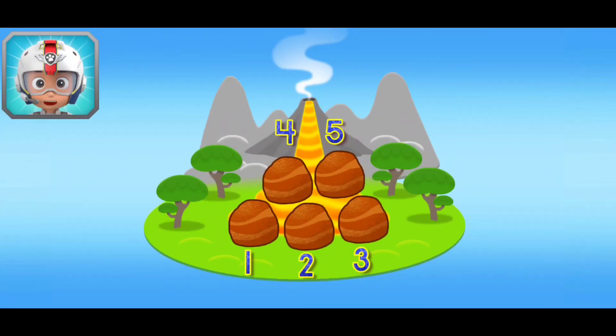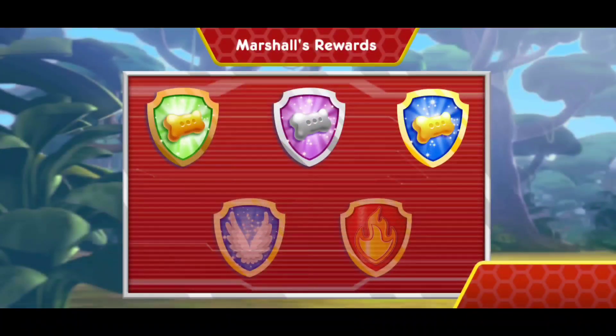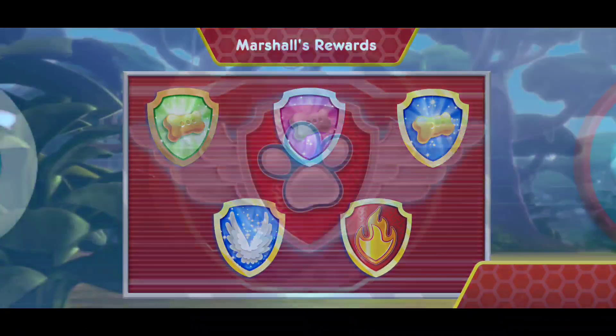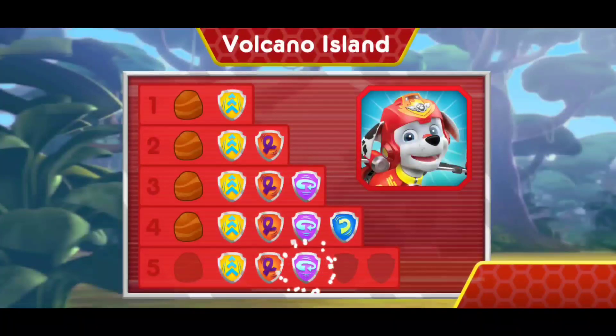Awesome! You found all the rocks to help Rubble stop the lava! Nice flying! You earned a new reward! You performed all the special moves! You found all of the rocks to help Rubble stop the lava! You earned new badges! We collected the speed boost! We found loop-de-loop! We found the 360 spin! We found barrel roll! We found the front flip! You found all of the rocks!